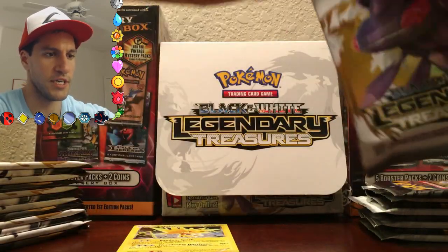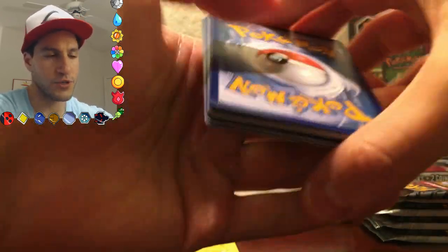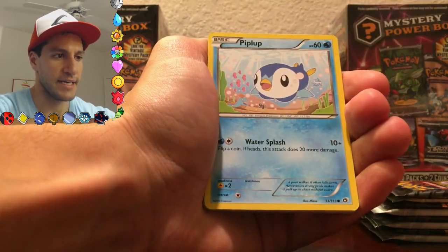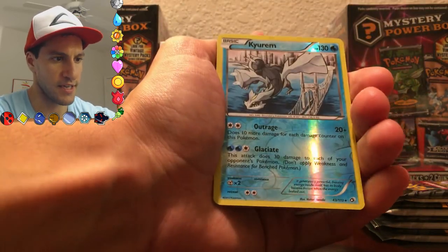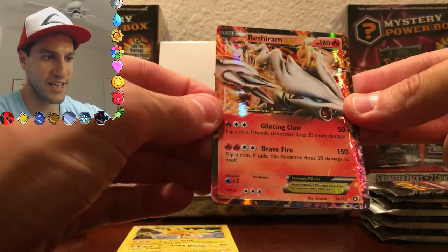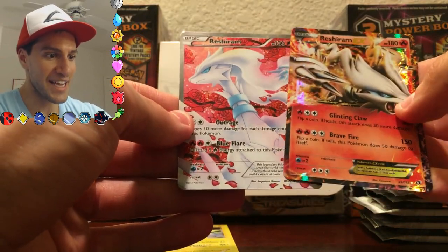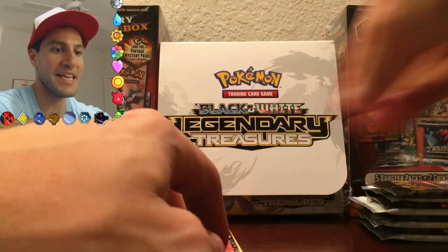So here we go, continuing with this Legendary Treasures booster box opening. This was a highly requested booster box to do — it's also a very expensive booster box, so please be sure to leave those likes and share this video. Energy Switch, Pignite, Piplup, Sewaddle, Gothita, Tepig, Kyurem — that is an awesome looking card — there's a Bridge, and a very nice Reshiram EX! Wow, it's definitely getting hot in here because we just got another Reshiram! Radiant Collection, when we just pulled another one — this is insane, this is awesome!